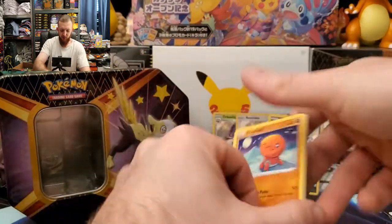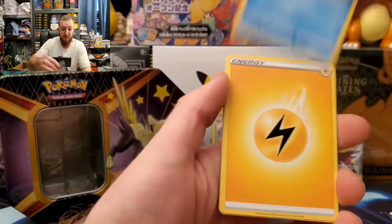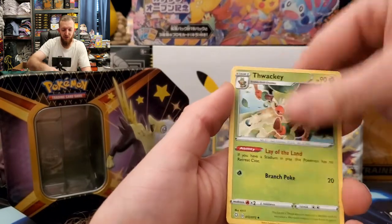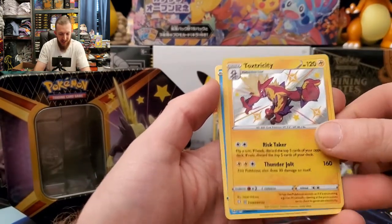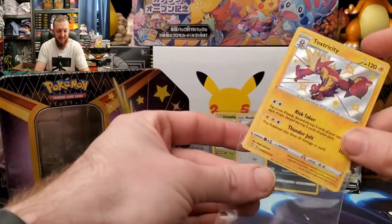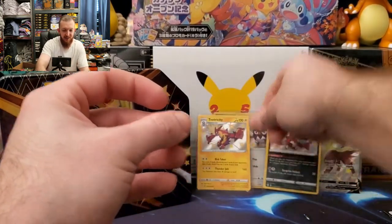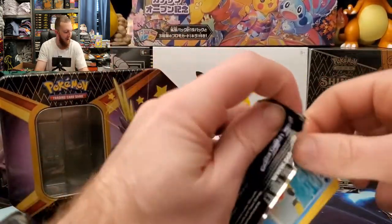Completing that shiny set is going to be somewhat rough, y'all. Horsea, energy, Rusted Sword, Gym Trainer, Thwackey — there we go, shiny Toxtricity and Manaphy for the rare! We are getting some shinies today, y'all. Toxtricity — very nice shiny right there. Here we go!